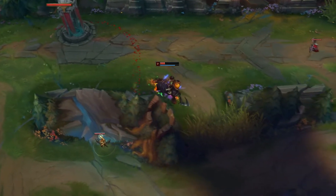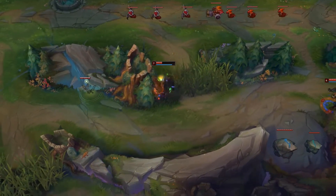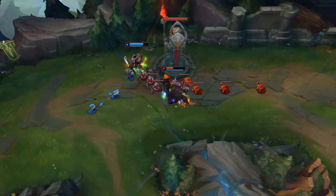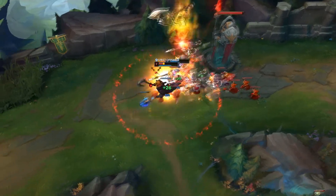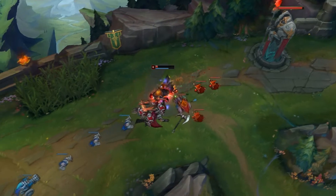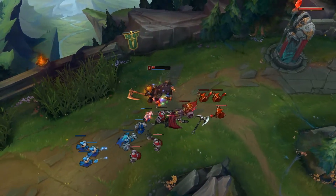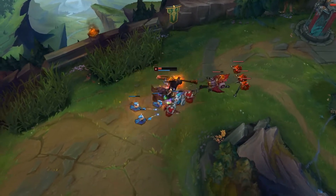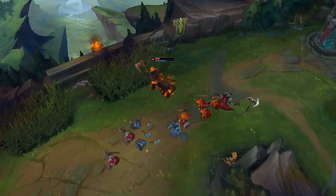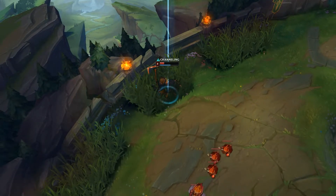In teamfights later on you should basically never look to peel, because your peel is super weak and you don't have many peeling tools. You should look to engage onto the enemy backline and cause disruption. Even if you're behind and can't kill the AD carry by yourself, it's still better to ult into the backline, fear a lot of people, and then try to E out and run away to disrupt them, rather than trying to peel off a Jax or something from your AD carry. If you can't kill the enemy backline, just cause disruption — that's better than trying to peel, because you won't be successful doing it most of the time.